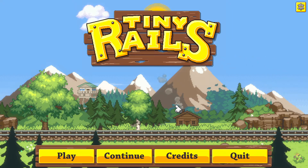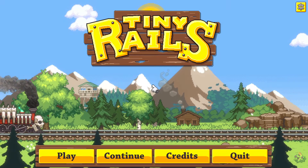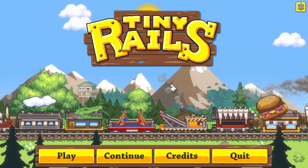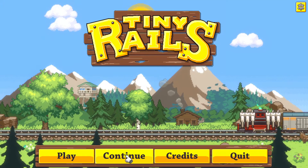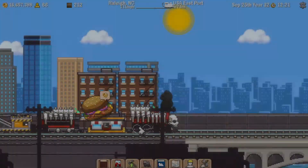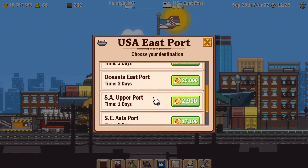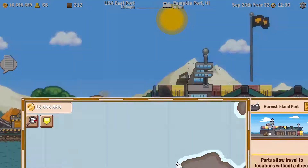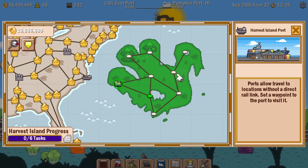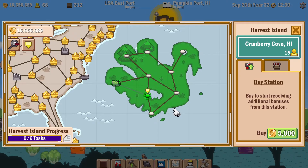Welcome to Tiny Rails, the fun little game with the train. The latest update has added an event for Harvest Island - the Thanksgiving event. My train is going past and I should be coming into a port to jump over to Harvest Island via the USA East port. Harvest Island, if you squint, kind of looks like a bird - there's the head, a couple of feathers - so it could be viewed as a turkey. I'll send my train in that general direction.